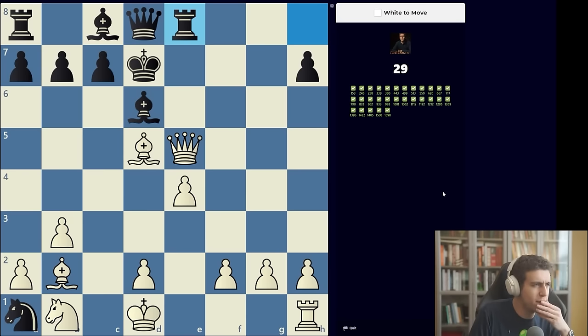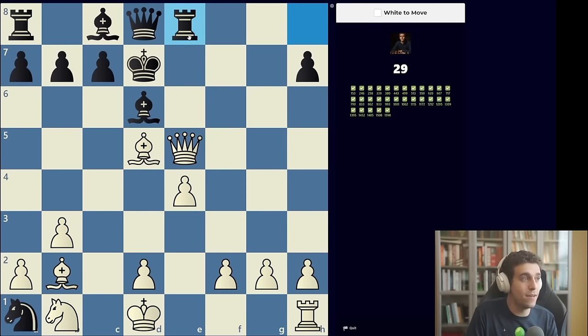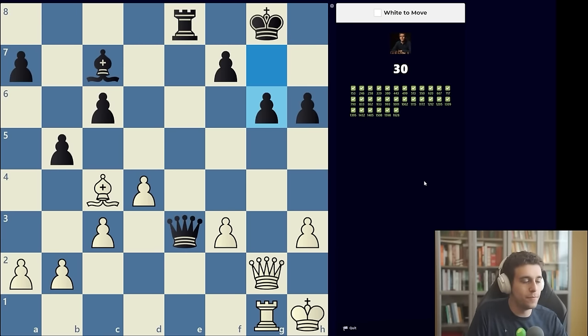Puzzle 30: my brain is screaming that this has to be some checkmate, especially with that bishop on d5 restricting the king's escape square. When trying to deliver mate, particularly in the center of the board, always pay attention to the potential evacuation routes the enemy king has and whether they're covered. Here it's an ideal arrangement — black's pieces are blocking the king's escape routes, and our bishop on d5 blocks the king from escaping via c6. We can safely look for mating patterns broadly on the kingside through the h-file. We deliver the check on f5, and queen f7 would have been mate on the next move.